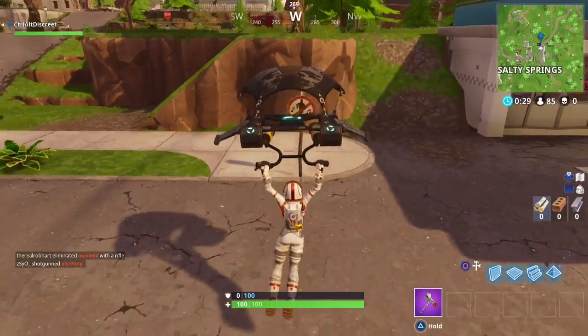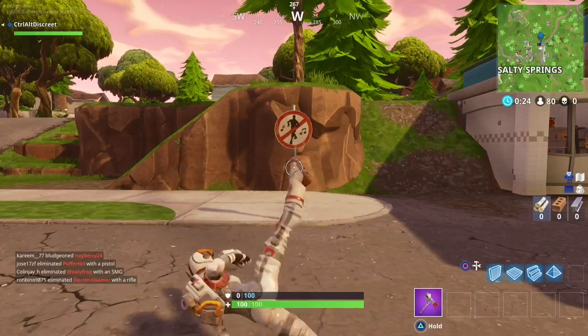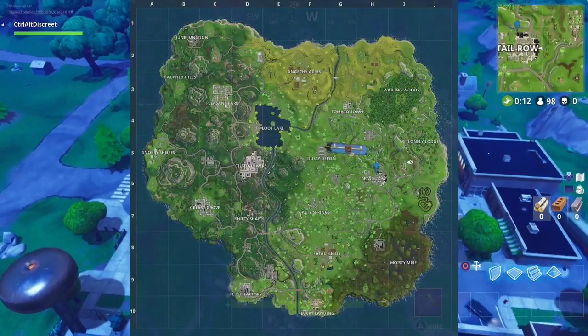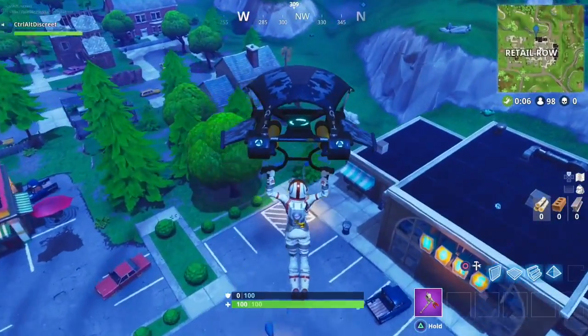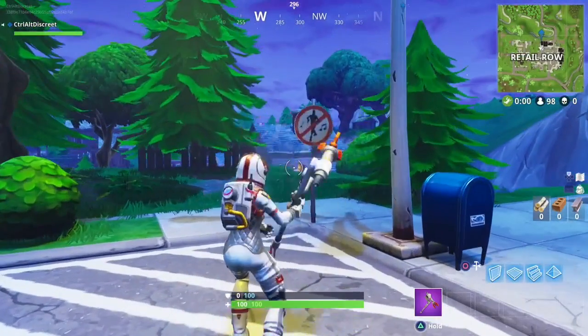The fifth place you can drop is definitely touch and go — Retail is often a hot spot for many players, so be cautious as you drop on the corner next to this motel to complete this challenge.